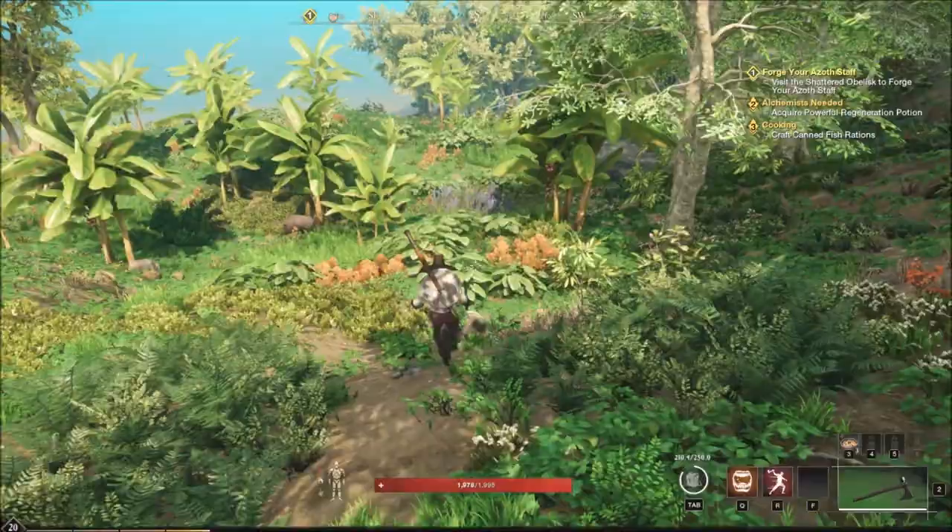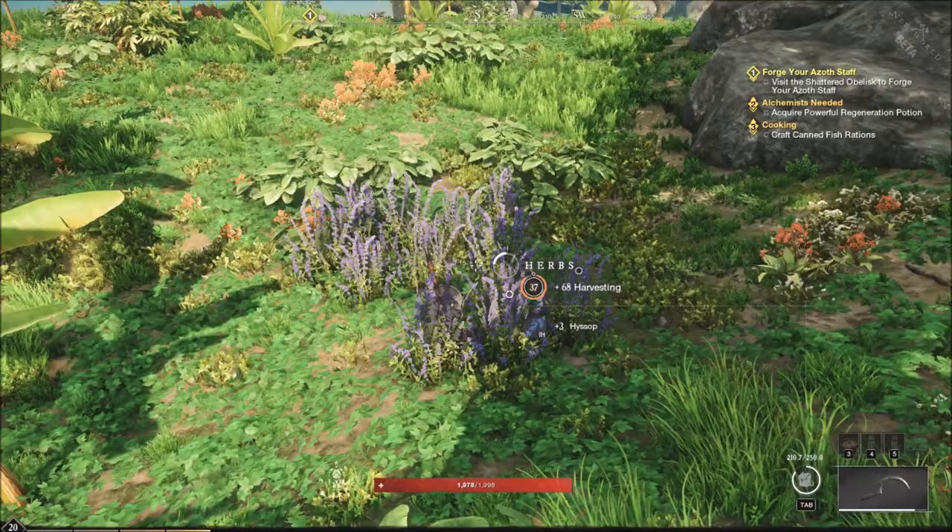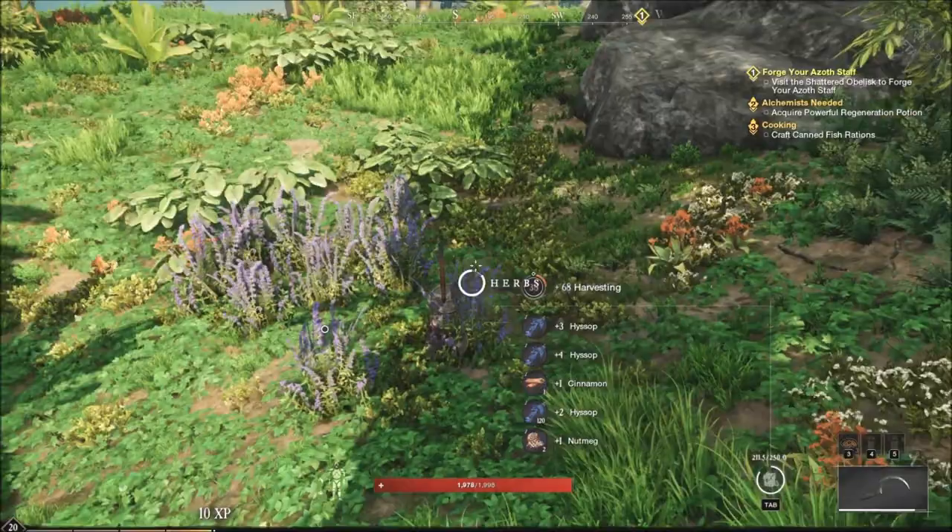I will harvest this herb — let's see if we can get it. By the way, dill is a material for cooking.